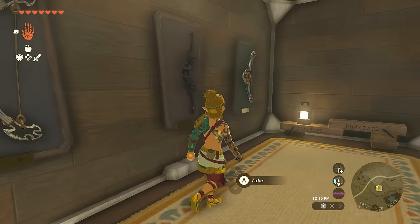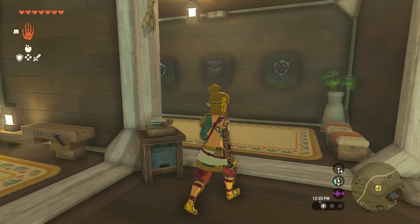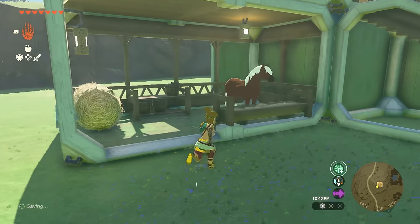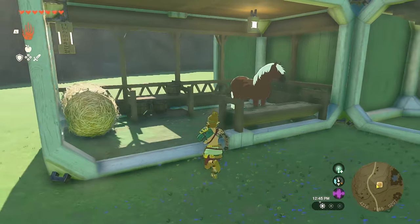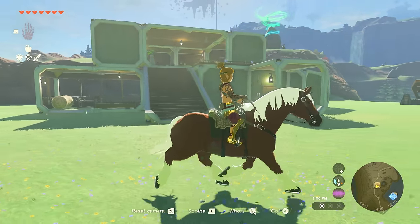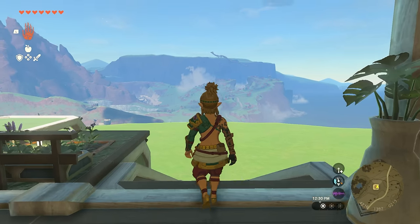It looks great to have your best stuff on display in your own home. Yes, it will cost quite a bit — a few thousand rupees — but with so many farming methods available you can easily achieve this in half an hour. You can even set up stables nearby to have a horse ready whenever you want, plus the views are to die for.